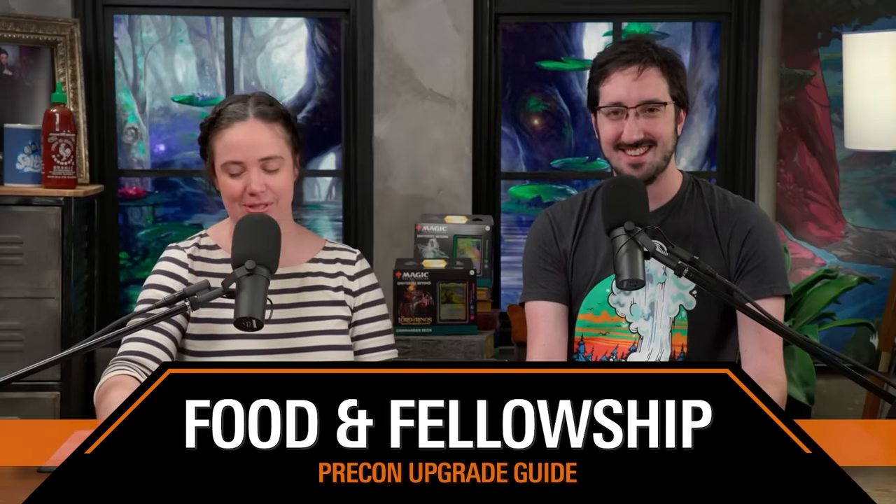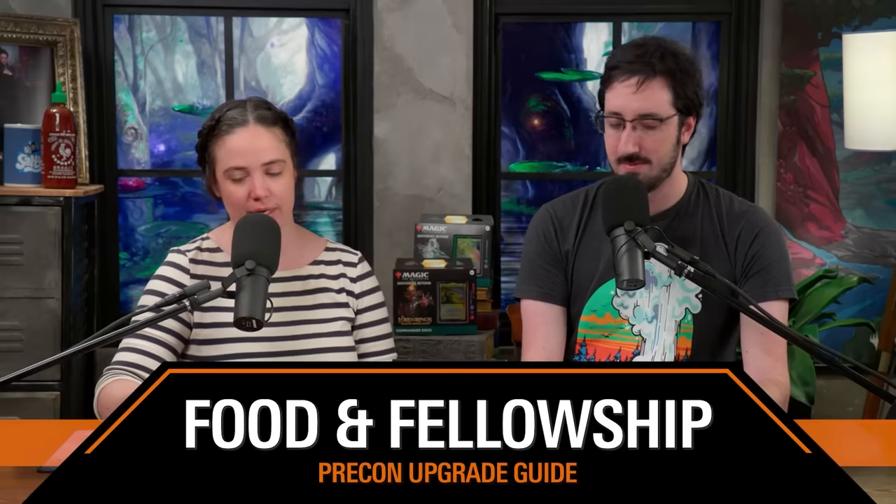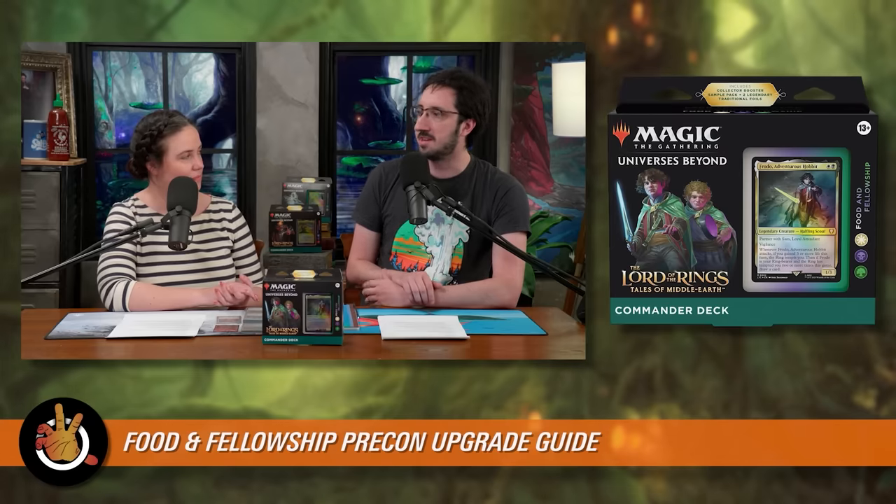Our main topic today is the Food and Fellowship pre-con. This is a white, black and green pre-con. We're going to talk about it and upgrade it. It's halflings, it's food, it's whatever you want it to be. There are a few different commander options to choose from, and they can pull you in different directions. They did a good job making it so that out of the box, whichever one you choose will have at least a decent amount of support — some definitely better than others.